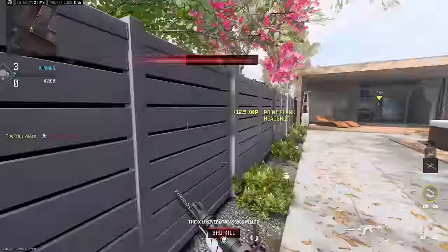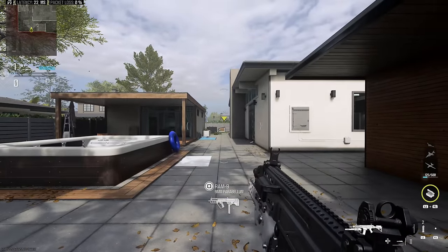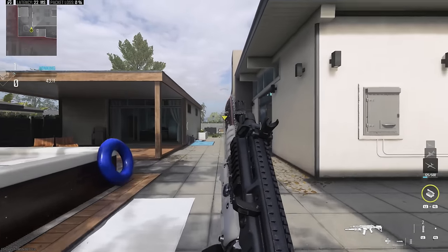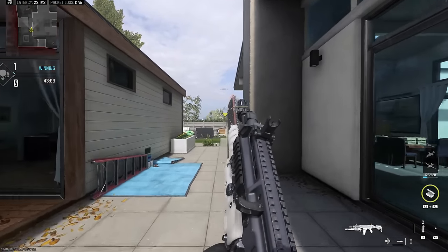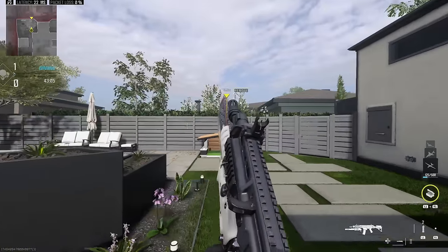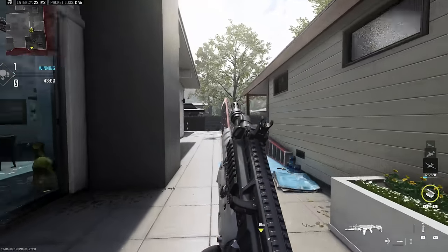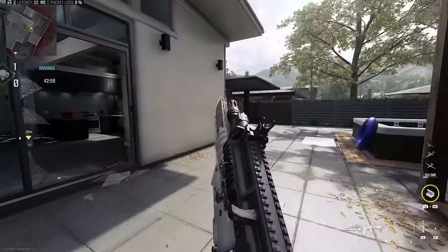That said, you don't need to sprint with this — you can just walk around the map constantly using the chainsaw. It will slow our base movement speed down by about 12%, so you're not zipping around, but you can essentially have this steadily going and if you happen to run into somebody around a corner you'll likely kill them before they have much of a chance to react and shoot back.